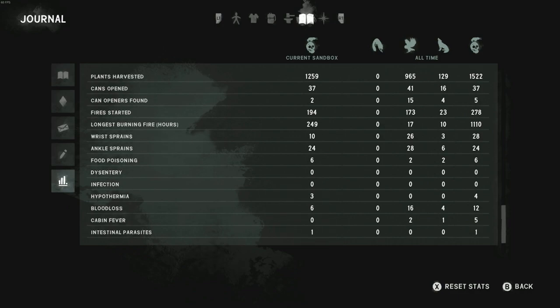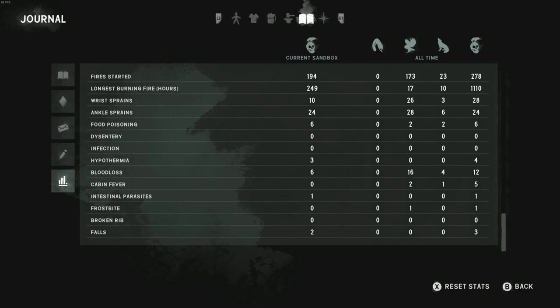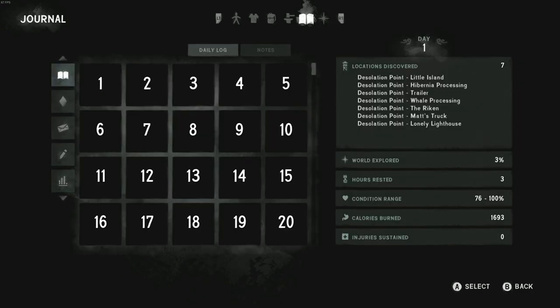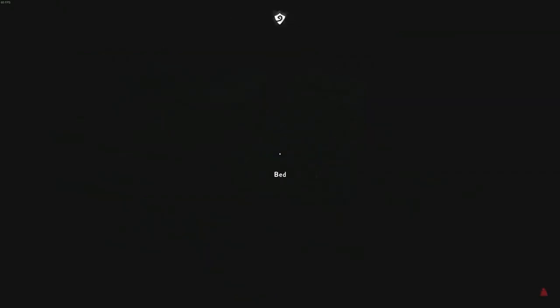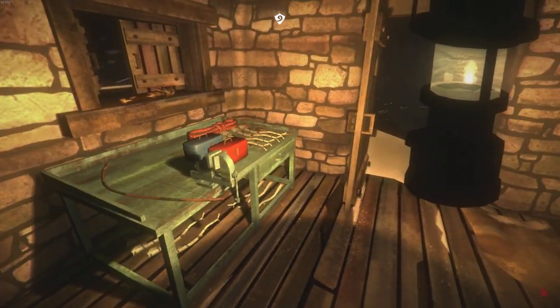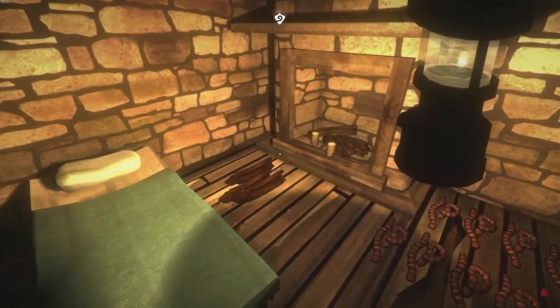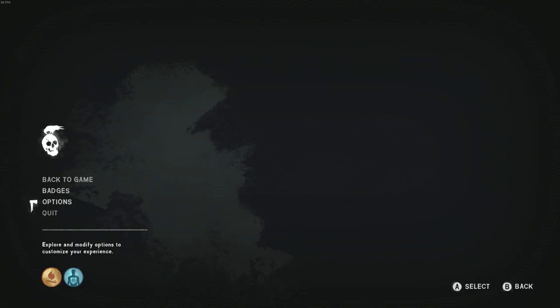We did get parasites once because we ate a piece of raw meat accidentally. They've now changed it so you have to double-click to do that, so they made an extra click to prevent accidents — which is a good thing. They also changed the cooking times to be a little bit less for everything, so it'll actually be easier to survive. That's a synopsis of where we are. Now let's load up the highlights.